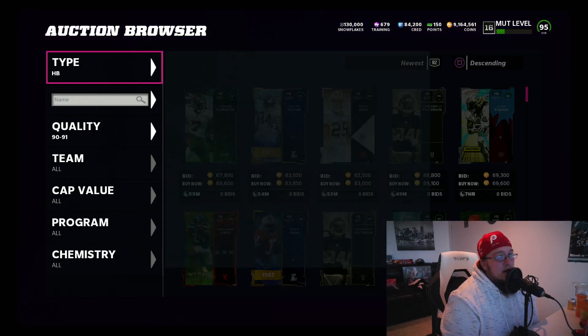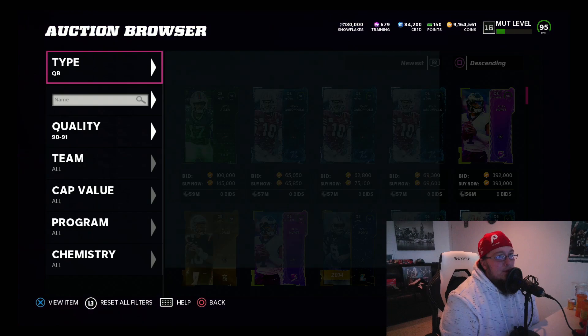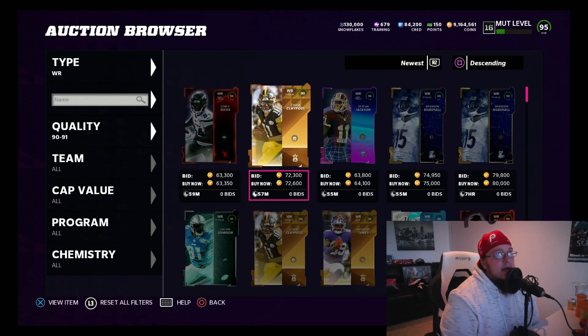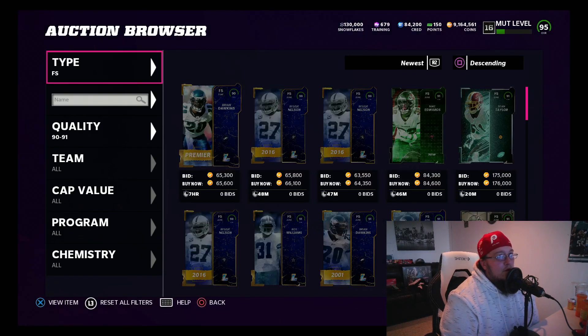Halfback, quarterback, wide receiver — I might scoop one for 75 if I can't find one at 70k just because I gotta get the video moving. But you guys, take your time — you're not making a video. Try and get your 91s for a good price. Then we're gonna take them and roll the training into the zero chill 78-plus pack.